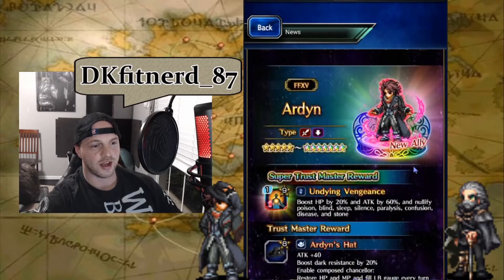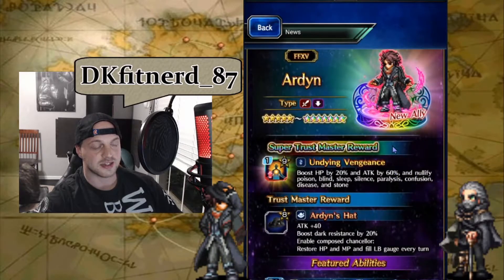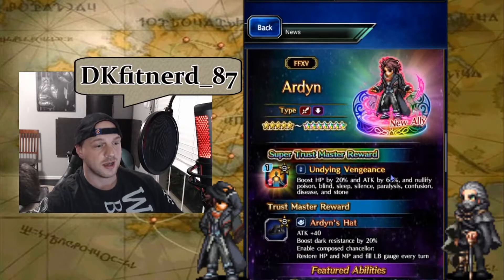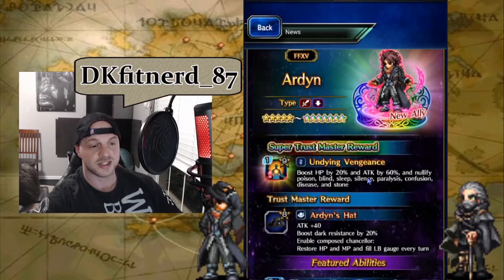Moving on to the units, we've got Arden. He's going to be a physical DPS and debuffer, mainly a dark and fire damage user. He can imbue and imperil by himself — he doesn't need an outside imperil or imbue. For his Super Trust Master Reward, he's got Undying Vengeance: boost HP 20% and Attack 60%, and nullify Poison, Blind, Sleep, Silence, Paralysis, Confusion, Disease, and Stone. So he's essentially getting the Discernment Materia effect with 60% Attack and 20% HP.